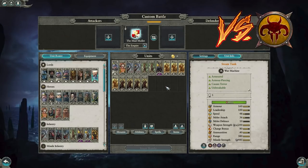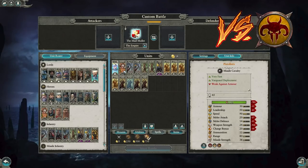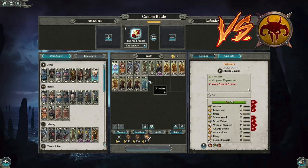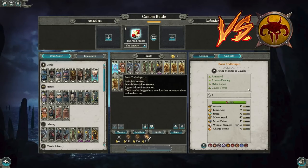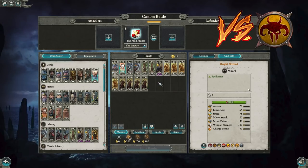The first matchup is Empire versus Beastmen. This is a build I've had proven success with. You go Boris Todbringer because Franz is a little overkill against the Beastmen. Todbringer can handle Kazrak and deal with Morghur — he causes terror and regenerates, so if he gets surrounded by big targets he can heal, unlike Franz who is more dependent on Regrowth. Lore of Life is obviously good here.